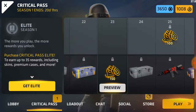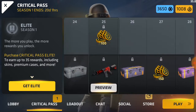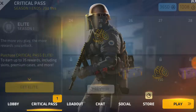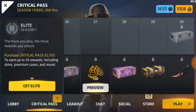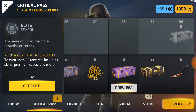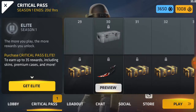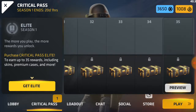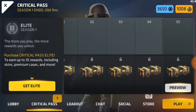Tier twenty-one is a standard case, tier twenty-two is a tier three case, tier twenty-three is 150 credits, tier twenty-four is a standard case, tier twenty-five is 100 credits and the Alert M4, tier twenty-six is a tier four case, tier twenty-seven is 150 credits, tier twenty-eight is a tier five case, tier twenty-nine is a premium case, tier thirty is the Karambit Bitten and a standard case, and tiers thirty-one through thirty-five are standard cases.